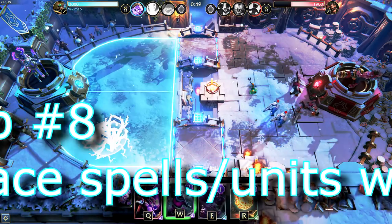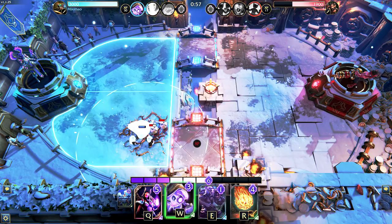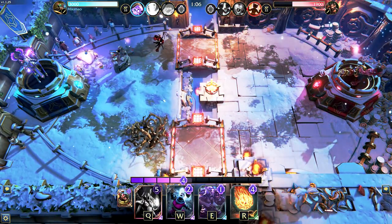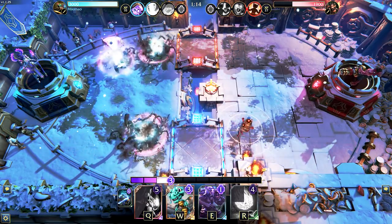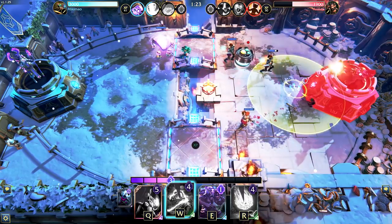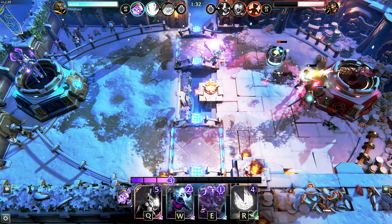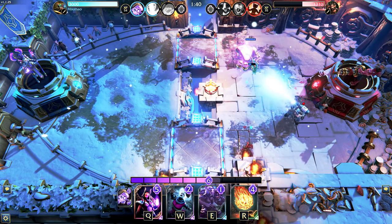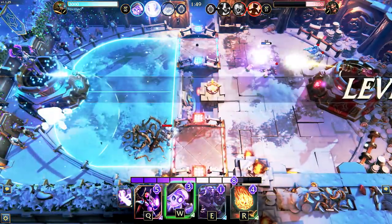Tip number eight: place spells and units well. One of the ways to gain advantage in Minion Masters is through proper placement of your spells and units — this way you avoid unnecessary damage and maximize offensive benefits. With proper unit placement you can protect vulnerable units, giving you a better chance on defense while also dealing with troublesome enemy units. Figure out what units your enemy is using and get the right rotation so your cards are aligning with theirs. Getting the right counter to the right situation is a huge part of your success.